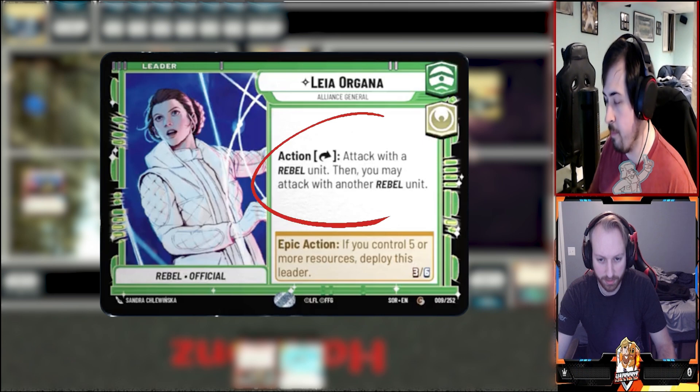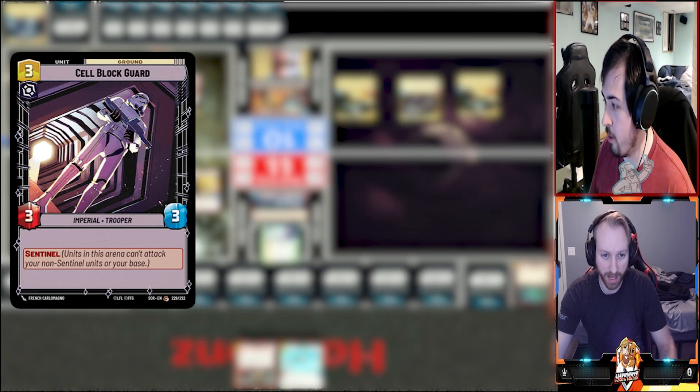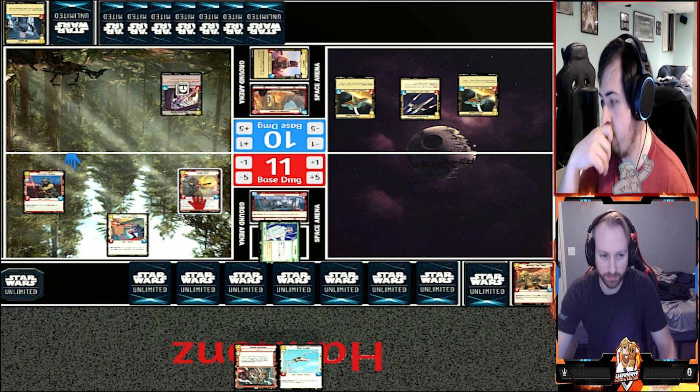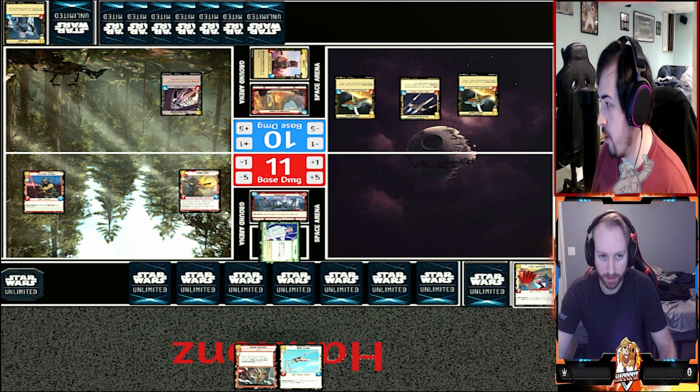I'm going to use Leia's ability, attack with Two Tubes, getting rid of your shield. I'll die - giving Sabine Raid two, and I'll be attacking into your Sentinel with my three-three. So they clear each other out - yes.